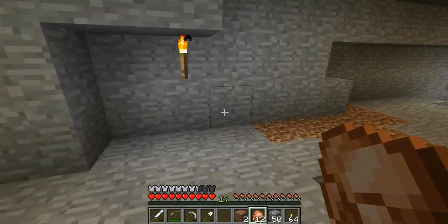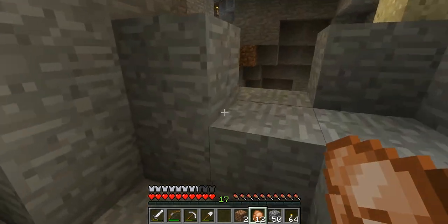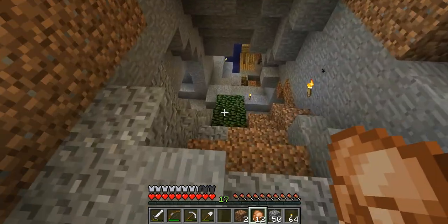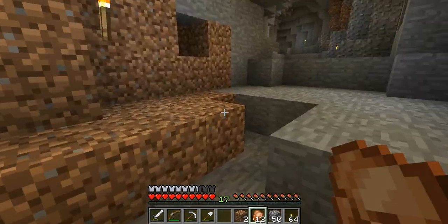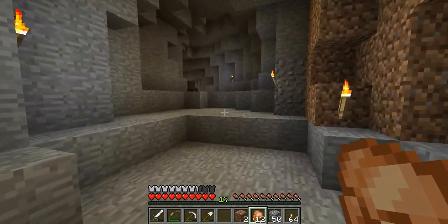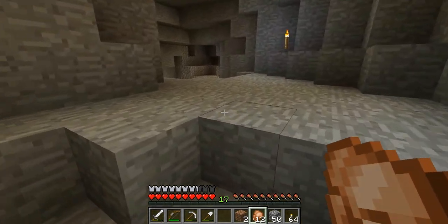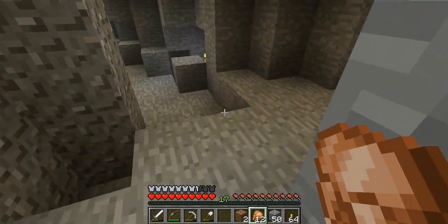Something else I should have showed you guys — I've got two and a half stacks of slime balls. After I cleared this cave out, there are just slimes everywhere. I lit it all up so the other mobs can't spawn in, so the only thing that's left is for the slimes to spawn in, and they're spawning like crazy.